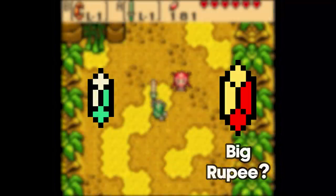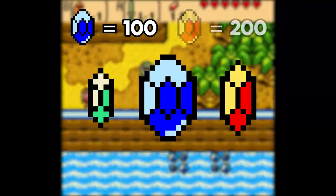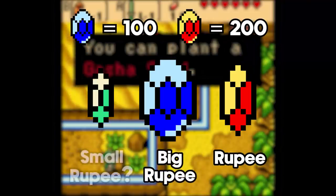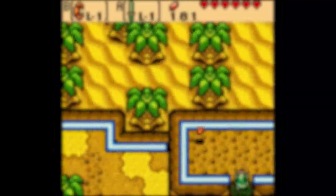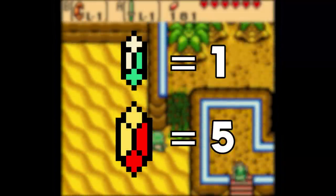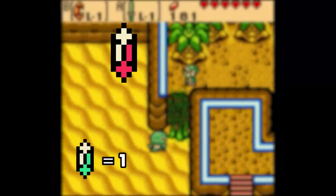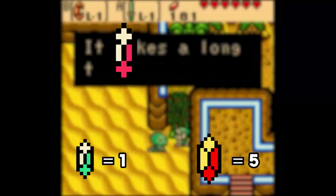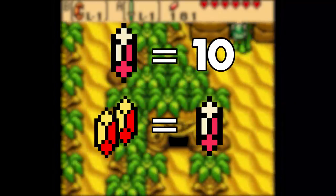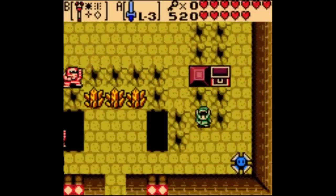The Oracle games have the debut of the big blue rupee at 100 and big red rupee at 200. So altogether we have rupees, big rupees, and small rupees. This little guy is actually a new rupee called the small green rupee and it's worth 1, and this is a regular red rupee worth 5. The small red rupee is worth 10 — double the regular rupee. And to complete the small rupee trio, the small blue rupee is worth 5, exactly the same as the regular red rupee for some reason.